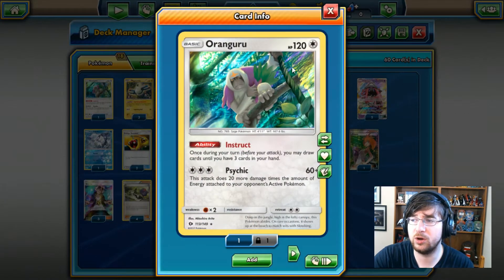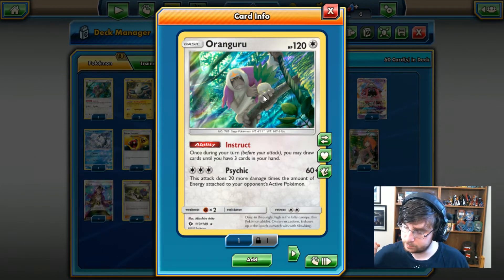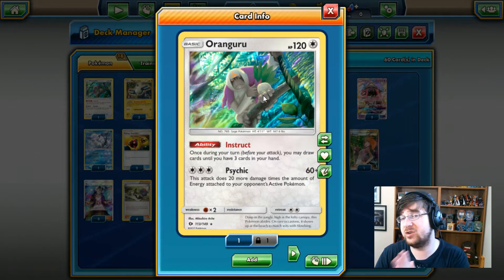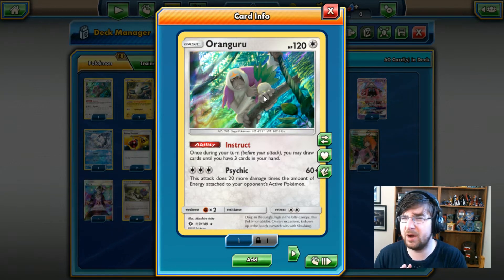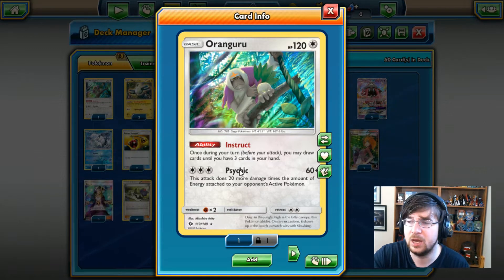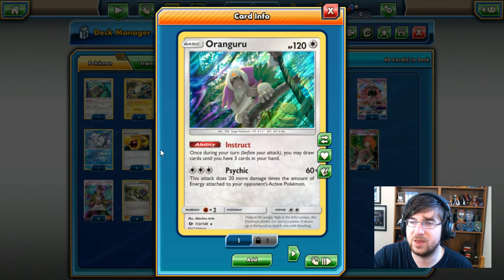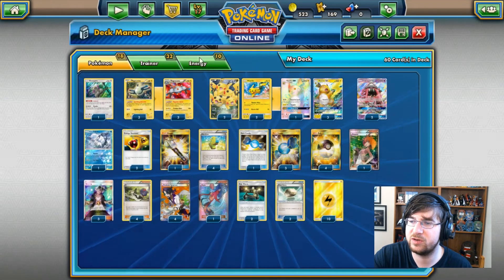We have the Oranguru, a 120 HP colorless Pokemon. This one is my clutch — it saves me from playing too fast, and keeps me from running out of cards. It also has a Psychic attack, but I'm not going to try to set this thing up unless it's the only Pokemon I can Max Elixir onto.